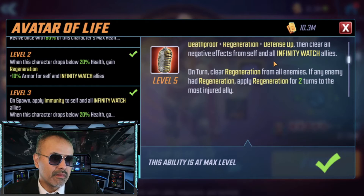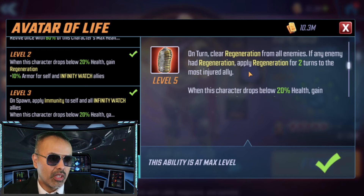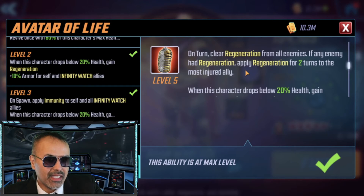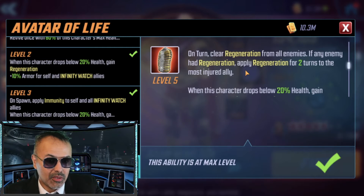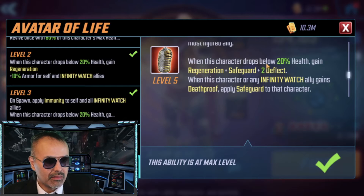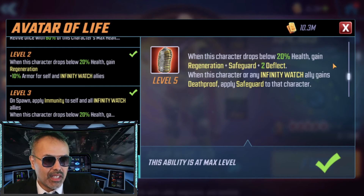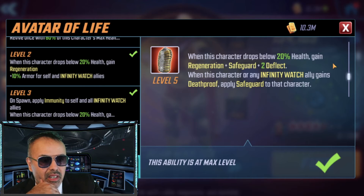You can clear regeneration from all enemies, and then apply that regeneration to the most injured ally — which is cool, so you can beef up your characters a bit. Once he gets below 20% HP, if he doesn't get nuked, he gets regeneration, safeguard, and two deflects.